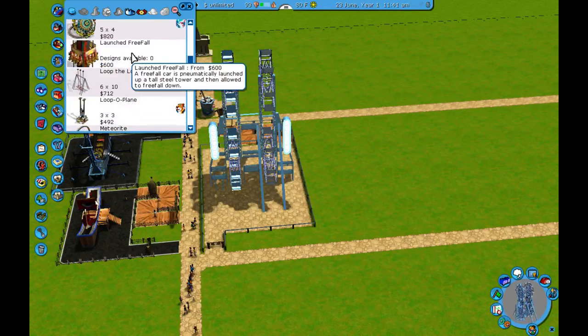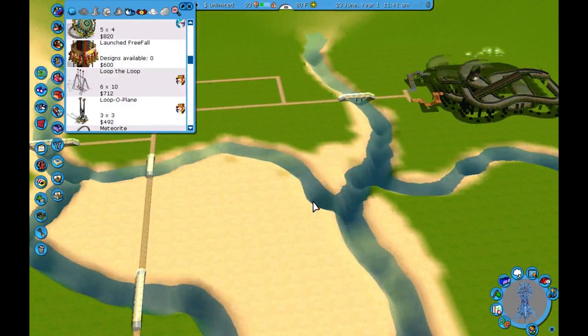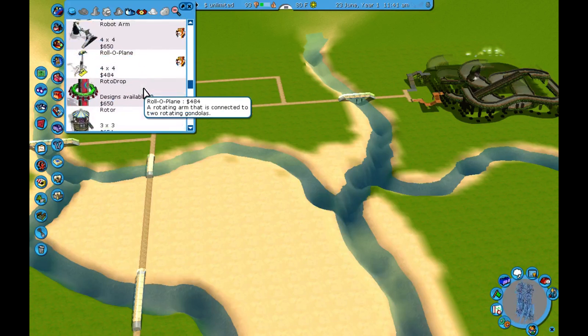We have this launched freefall - I don't know where I want to put that yet but I definitely want one in the park because they're lots of fun. That might be a good entrance one for this front area, but it's so tall. I need something big right there in the front that's a lot of fun to go with all these little rides, but I haven't decided what it's going to be.